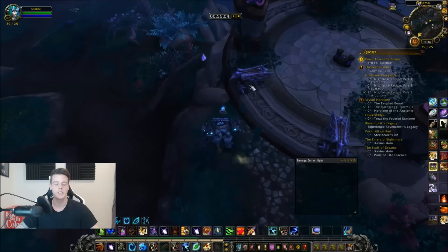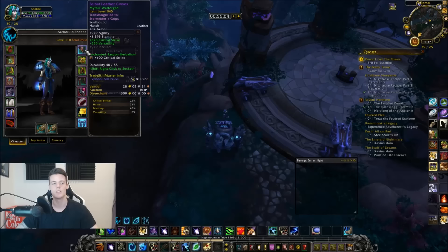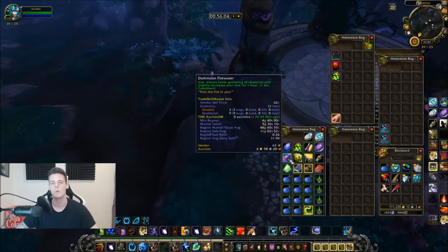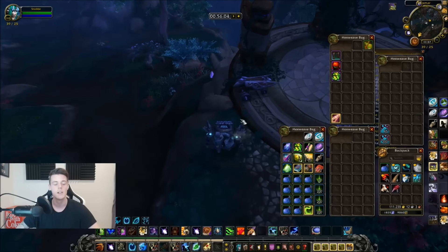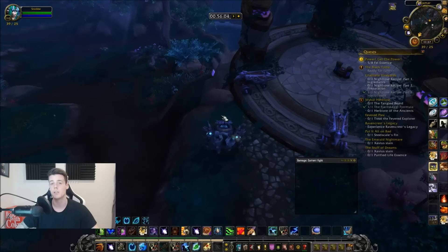You can see the speed at which I pick up herbs — it's done in about a second. That's because of the enchant on my gloves: Enchanted Legion Herbalism. If you also have mining and want to do both, you should get Legion Mining on your gloves instead and use the Darkmoon Firewater potion, which allows you to pick up herbs at that same speed. That's how you pick them up fast. It makes a huge difference — not only for time saved, but because you'll run into a lot of mobs and you want to grab that herb before they reach you and daze you.